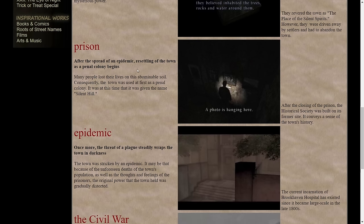That's the history with the spiritual power surrounding the town — the Native American tribes that felt this was a holy place even before the town was settled. "Prison: after the spread of an epidemic, resettling of the town as a penal colony begins. Many people lost their lives on this abominable soil. Consequently, the town was used at first as a penal colony — it was at this time that it was given the name Silent Hill." After the closing of the prison, the Historical Society was built on its former site. So specifically, the Historical Society is built on the same location where the prison originally stood. When in Silent Hill 2 you enter the Historical Society and go downstairs, those stairs are not supposed to exist — you're going back in time, in the same location, but back a hundred years or more to the prison instead.